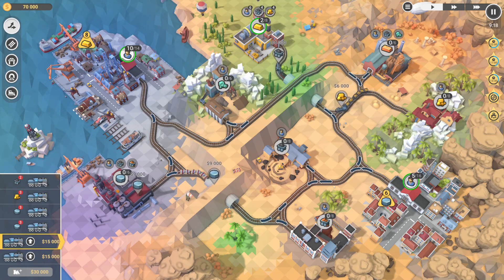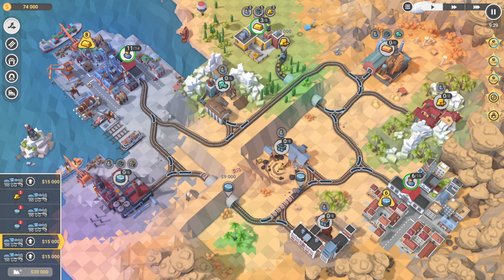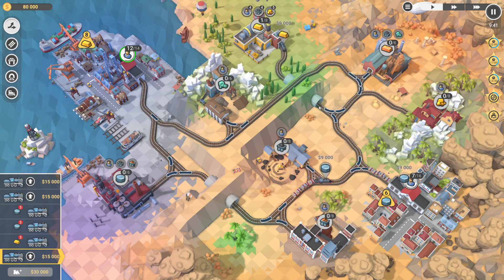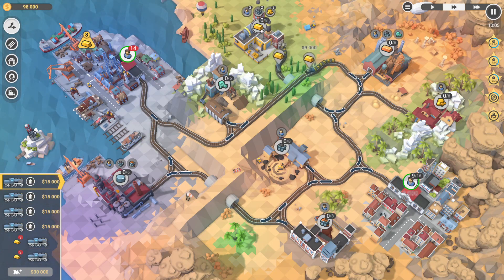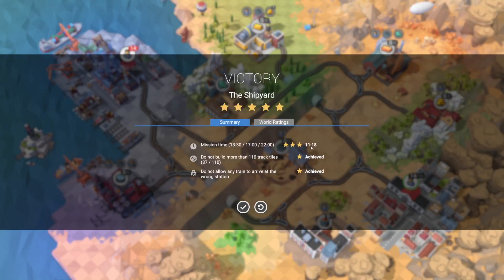Double-checking it's going the correct way because we can't let anything go into the wrong station. As soon as these are in, these ones here are going to come out, go around, and straight into here. Let's get the first three on their way. I'm going to speed up the game just a smidge. There's the second three — I just need two more. Now we just need to race to the end. So as you can see: 11 minutes 18, well under the 13 and a half minutes. We only built 87 out of 110 track pieces and we sent nothing to the wrong station. If you have any questions put them below, otherwise thank you for watching, bye!